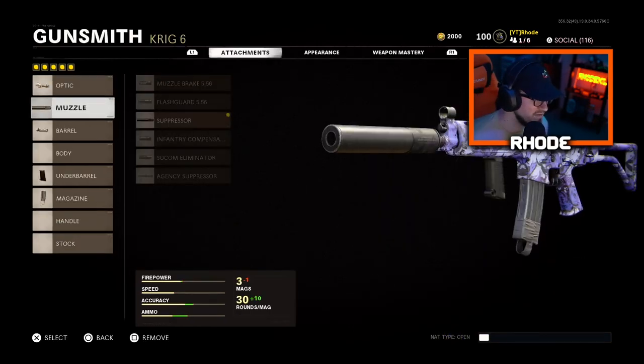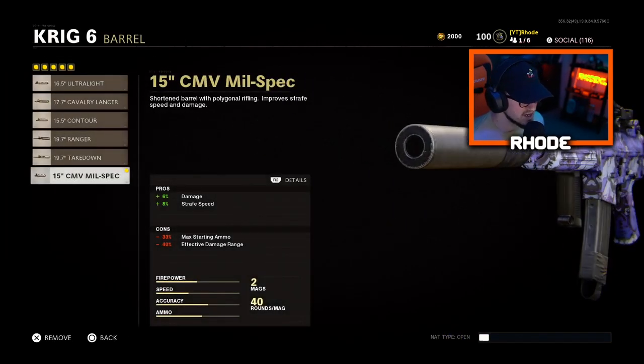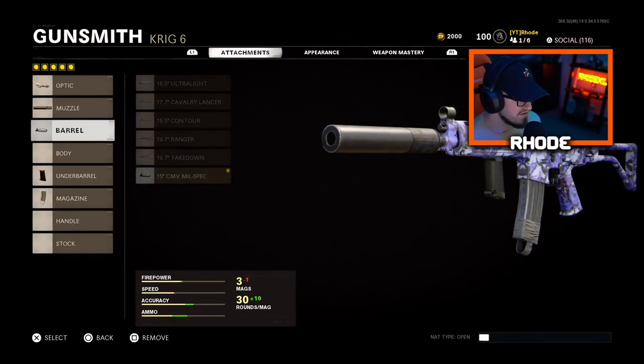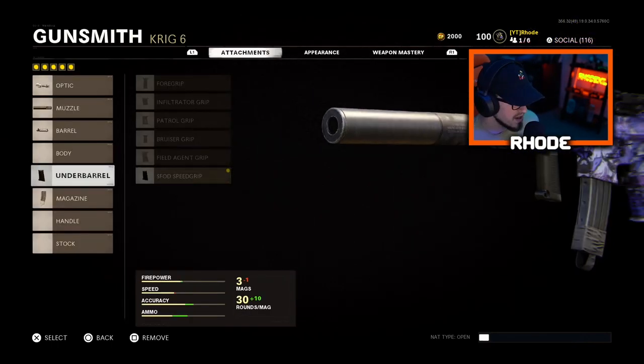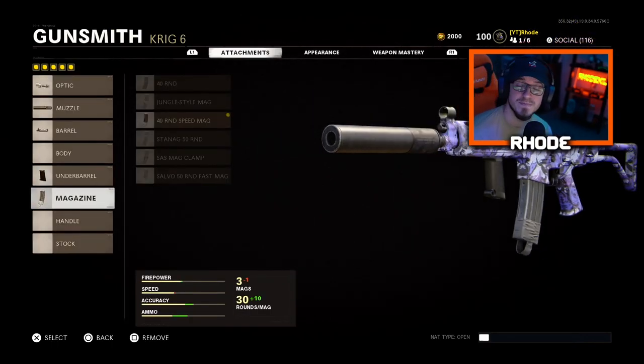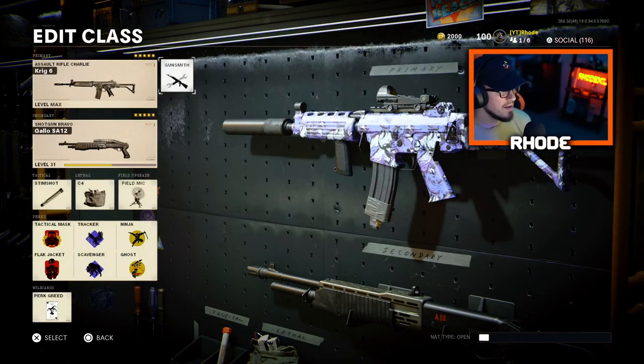For the muzzle, running the suppressor. For the barrel, running the last barrel which is the CMV Mill Spec — gives you damage and strafe speed. For the underbarrel, running the SS FOD Speed Grip. And we're running the 40-round speed mag for the magazine.